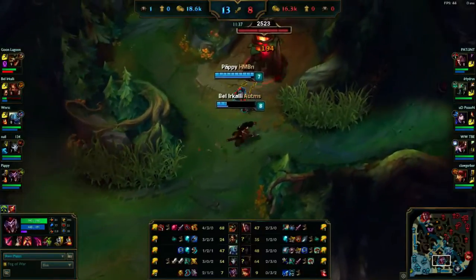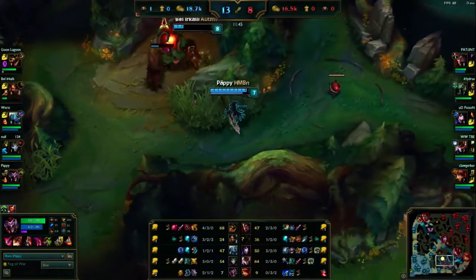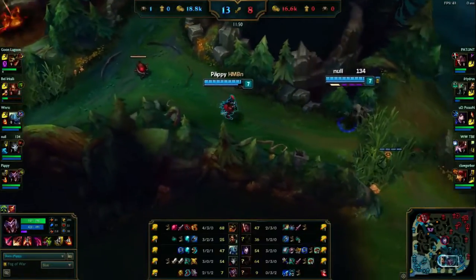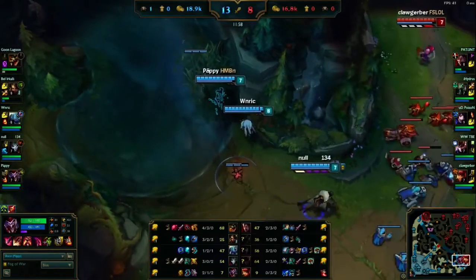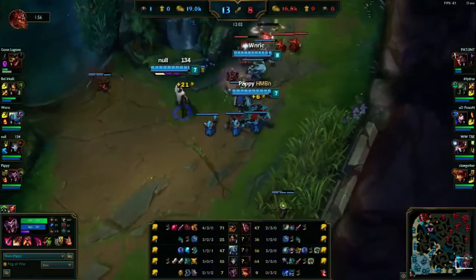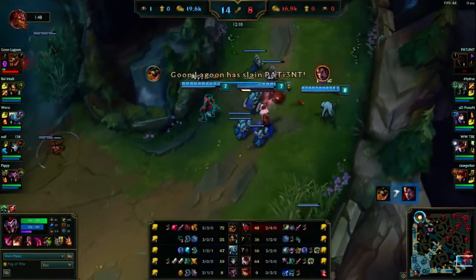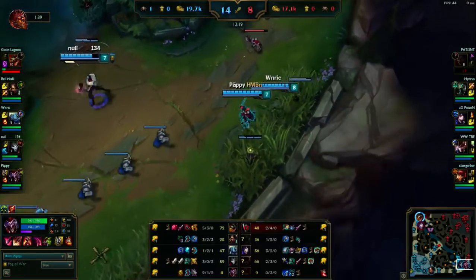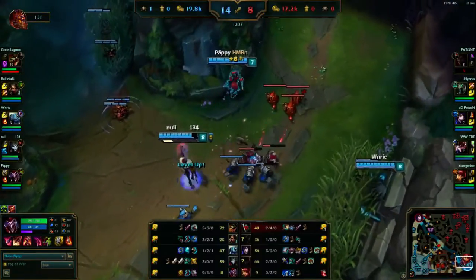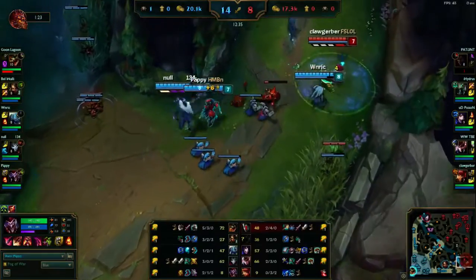Unfortunately you're not going to have a slow off of your auto attacks or your Q, but your boxes' attacks will have a slow - a reduced slow because they count as minion damage, but a slow nonetheless. You want to keep people in your boxes as long as possible. When you put a box down you really want to shut down that path - you don't want people to just run in, tank the fear, and roll past. You want them slowed and completely shut out of that path. That's why we get Rylai's Crystal Scepter.